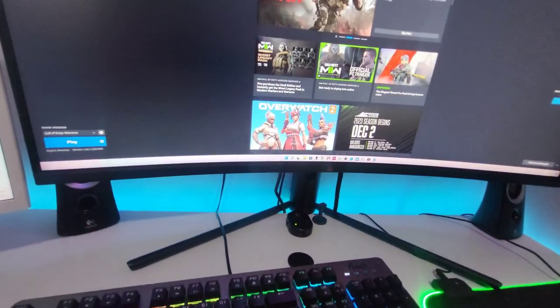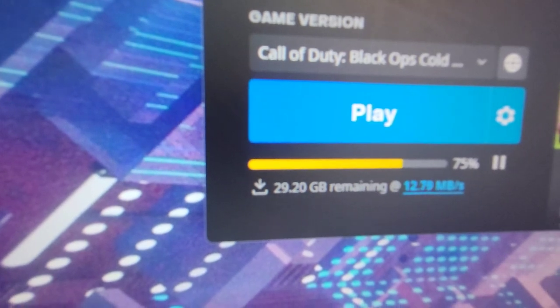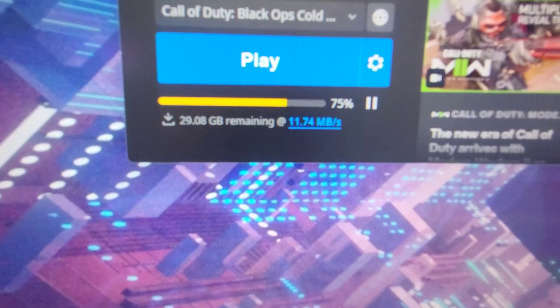Downloading updates is where you use a lot of data. Right here I have this update — I'm 75% through it. It was 90 gigabytes; I've downloaded 58 gigabytes and still have 29 left. It's downloading at 11 megabytes per second — not the best. If you pay 100 bucks a month for Comcast, you get 800 megabytes a second, and I downloaded it in like four minutes. On mobile, I've been waiting 20-30 minutes and it's only halfway done. But you don't need a lot of data to game — gaming is lightweight; it's downloading updates that costs you.